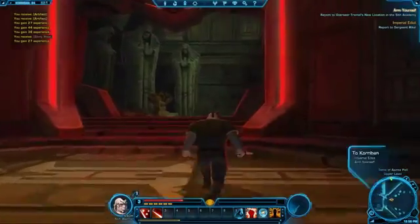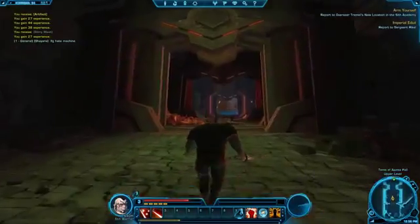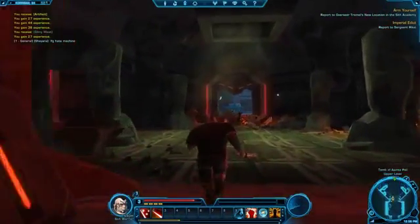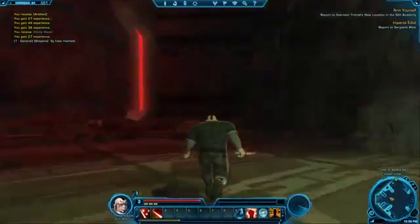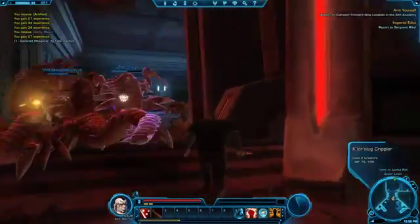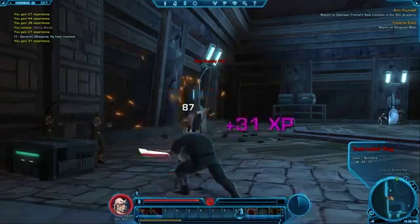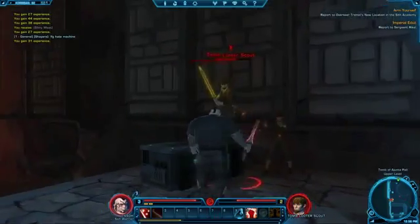I need to get to 'arm yourself' — not sure if that's me exiting or just going forward. Hey, there's an NPC fighting. I'm not sure if these guys are together or if they want my help. I'll just walk by. Actually I will kill you — I'll kick your ass. Stop deflecting stuff and start smashing faces with your lightsaber.